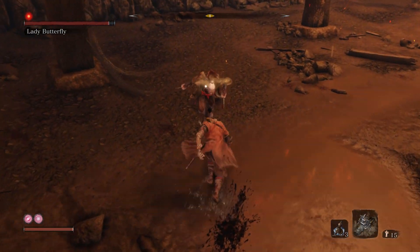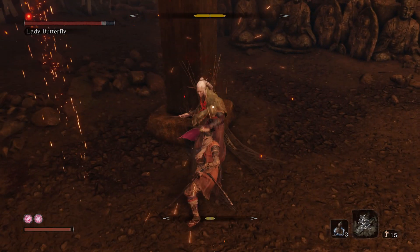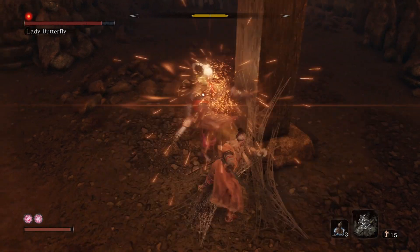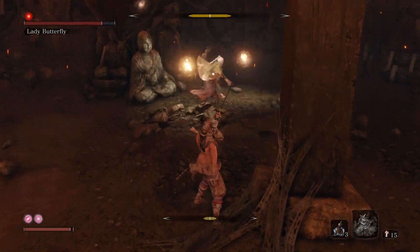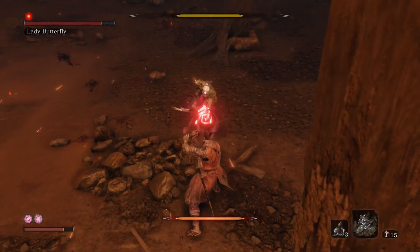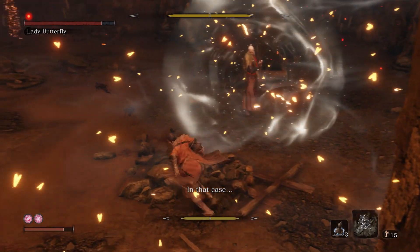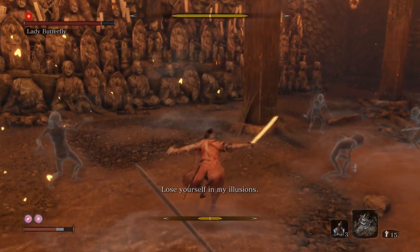Charge attack. She's not going to do her summoning illusion thing. If she does this long combo, she always ends it with that — you can just jump on her head.